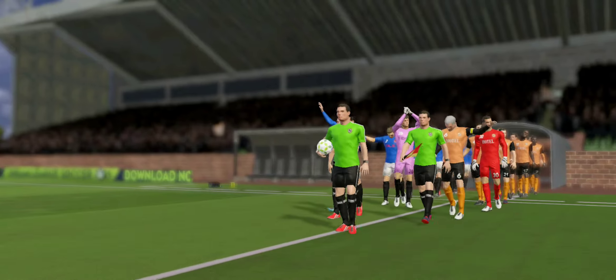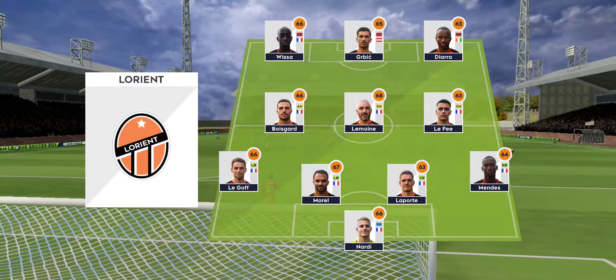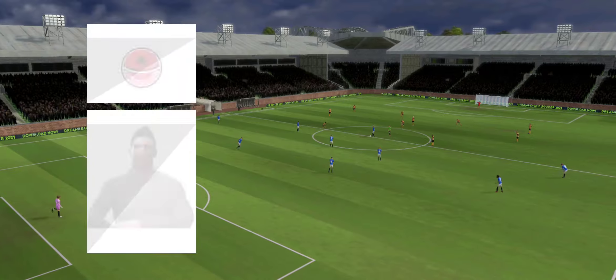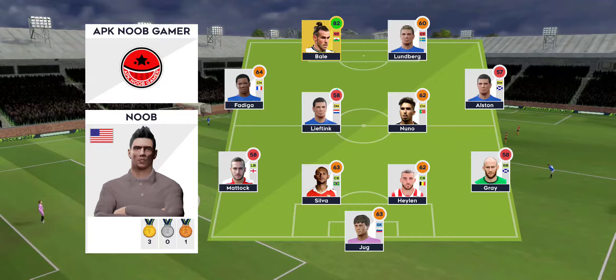Well, there are points at stake here today, and both teams will be looking for the win. We've just got the team sheets in, let's see how they'll line up. They're playing three at the front — it's a 4-3-3 formation. The other team are lining up in a 4-4-2 formation.